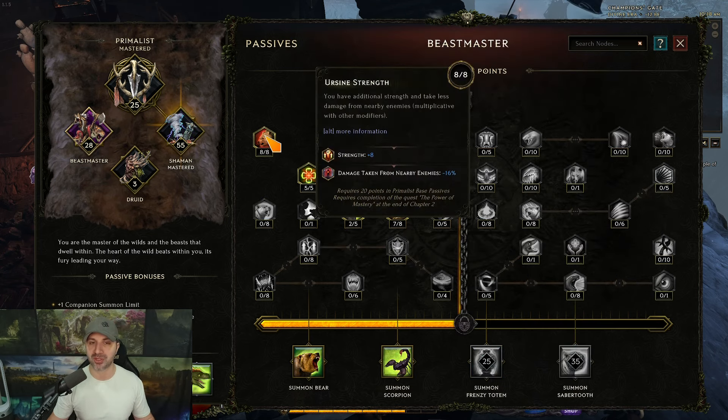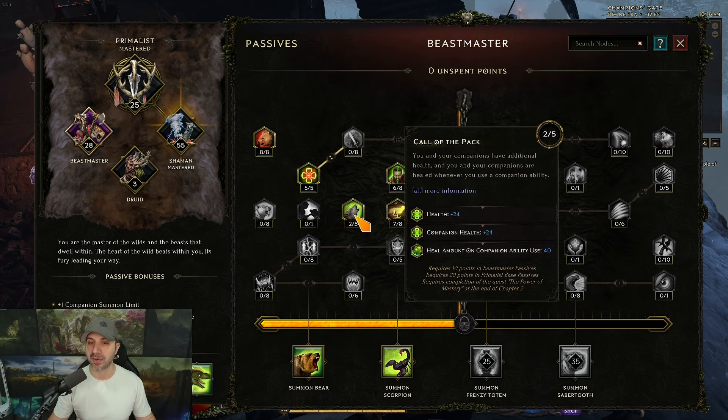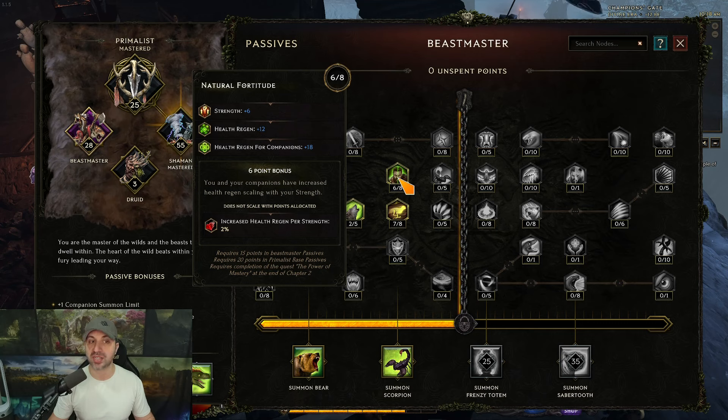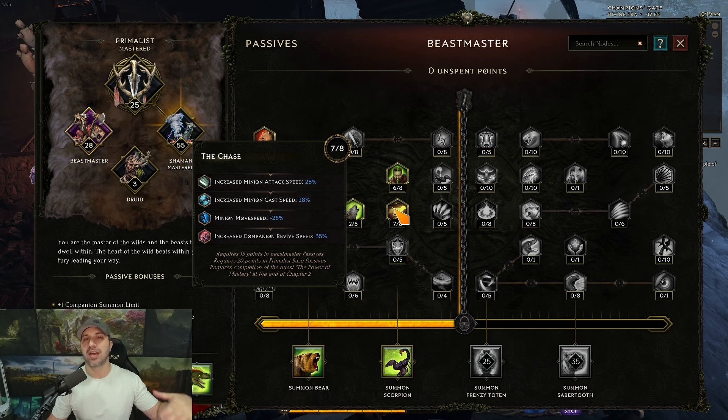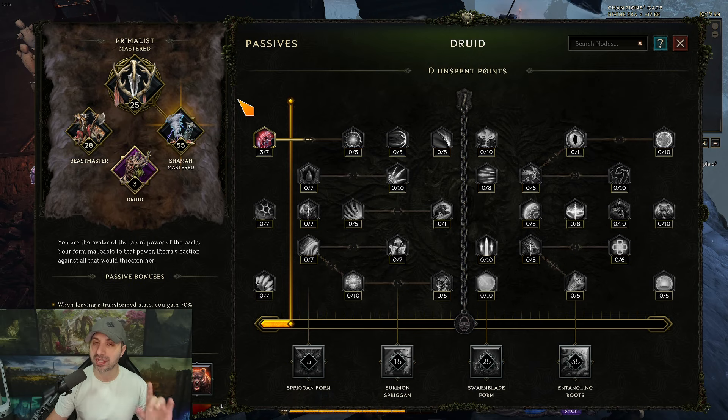Moving over to Beastmaster: 8 into Yerson Strength — damage taken from nearby enemies minus 16. 5 into Boar Heart for more damage reduction at 15%. 2 into Call the Pack for health. 6 into Natural Fortitude — we do have some strength, 20 strength, so I still take the health regen here. I have 7 into The Chase — I'd like 8 but I pulled one point because my final two points go into Plating. Your final five points technically could go wherever you want — I need the endurance and I'll take the little bit of armor. Since I'm going into survivability mechanics, I put the five points here into Plating, but you could honestly put them wherever you want. Those are the passives.